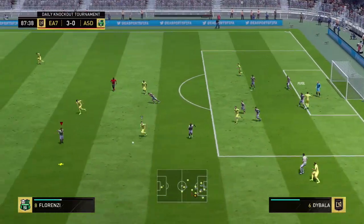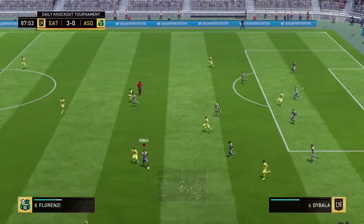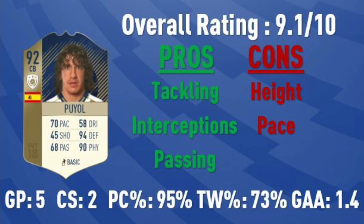The only problems I have with him are his height — he's pretty short, around 5 foot 10. It's not super short, but I like my center backs to be taller so they can head away lob balls and through balls. His pace also feels a little bit slower than 70, which is a little disappointing. But as long as you keep him back enough, you're not going to have to chase anyone down anyway.